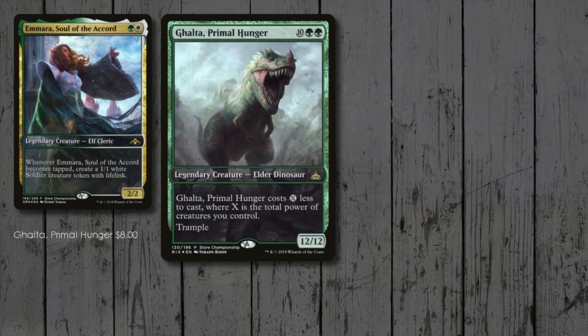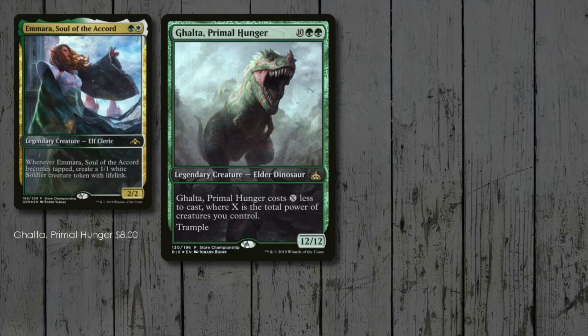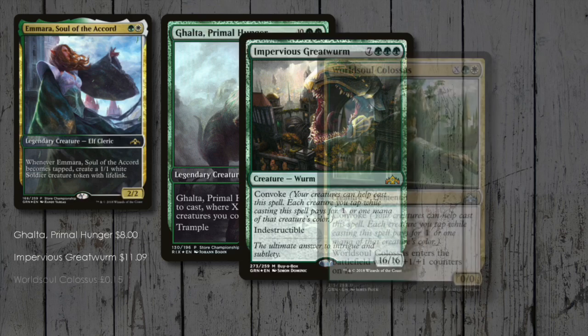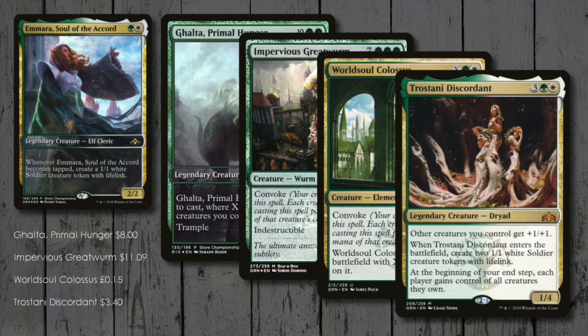There are some big payoffs included for having so many creatures on the table. Galta should cost next to nothing to cast! Impervious Greatwurm goes even bigger — it's a 16/16 with Convoke and is indestructible! World Soul Colossus also has Convoke but has a more flexible approach to its power and toughness. Then there's Trostani Discordant, providing an anthem effect and fighting against evil pirates and red elder dinos of the world!